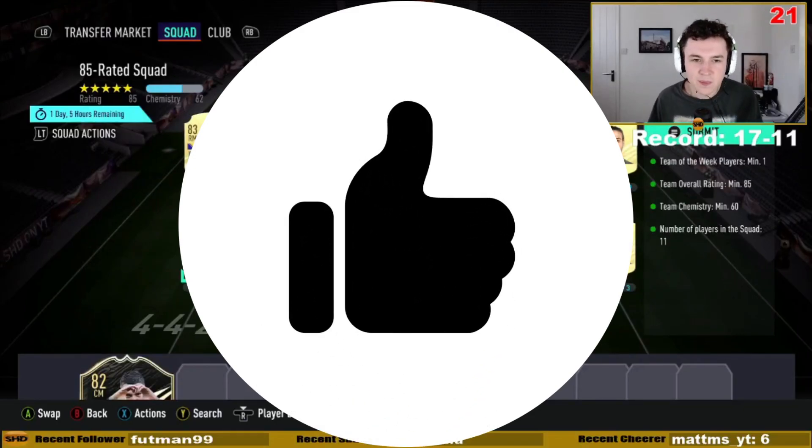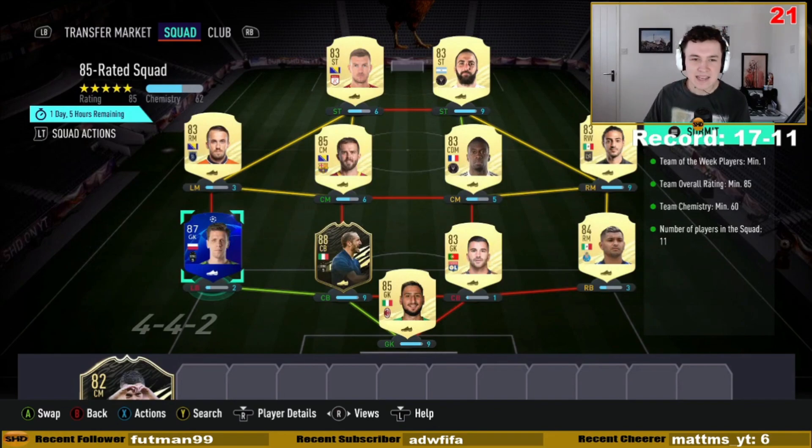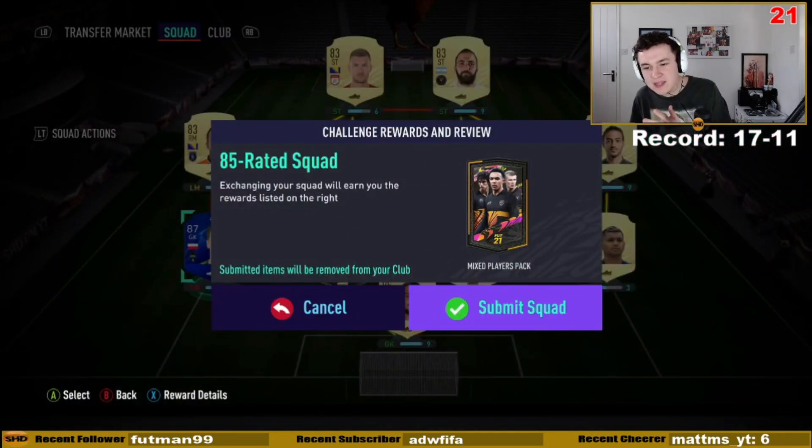Hello everybody, welcome back to another video. Today is a massive one. We've got a mid or prime icon pack. I've submitted my whole club — this is what you call a full send — plus about 160k liquid. I've just submitted the final squad.